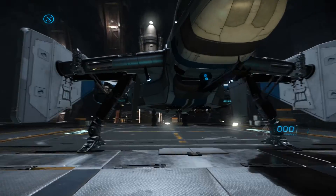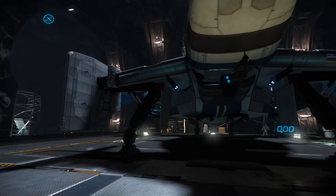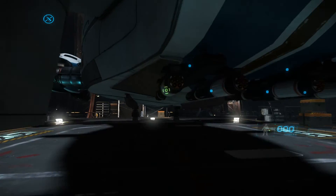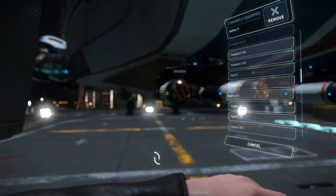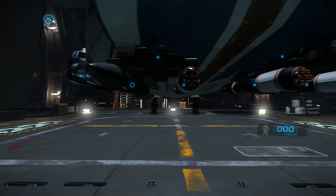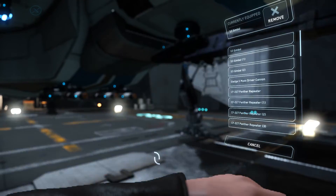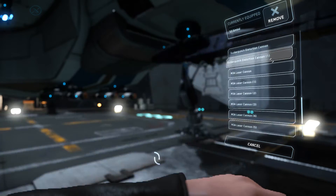Likewise, now with the removal of the holotable, if we want to change our weapons, we need to go up to the ship, go directly to the weapon mount, and do the same thing. So if I click on this missile here and replace that with, let's say an Ignite 2 — wait a second — and there you go. If you want to change any weapon mounts, it's the same process. We can click on the weapon mount itself, we can change the gimbal out, or we can change the weapon itself.